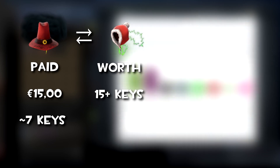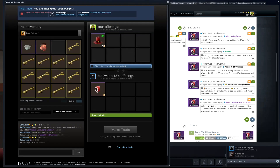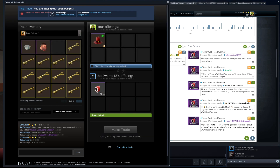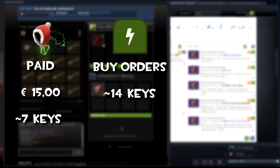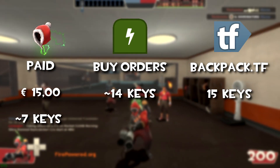In this next trade I managed to sell my Stormy Storm Caputane for a Brain Warmer Terawatt, worth around 15 keys. I only paid 7 keys for the Stormy Storm Caputane, which had buy orders at around 10 keys at the time. I don't know why he offered me but it's a huge overpay, so that's good. Buy orders are at around 14 keys and backpack.tf price is at 15 keys.